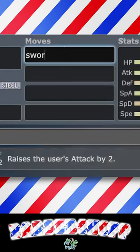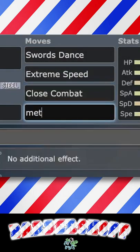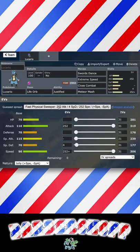Lucario, Life Orb, Justified. Moves: Swords Dance, E-Speed, Close Combat, Meteor Mash. Jolly nature, Max Speed, Max Attack. Shiny.